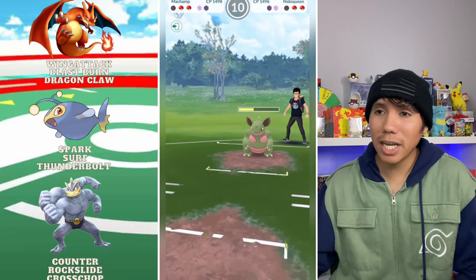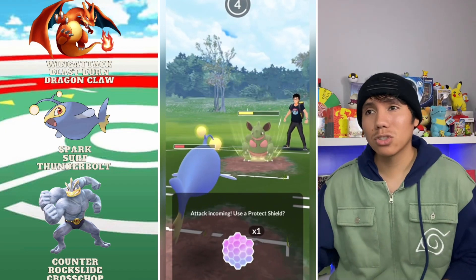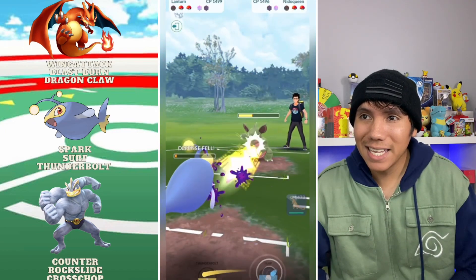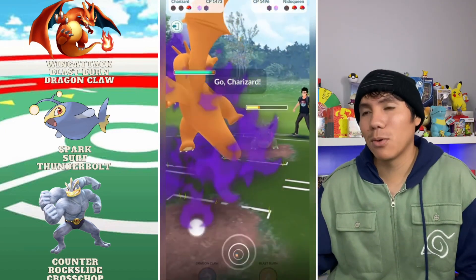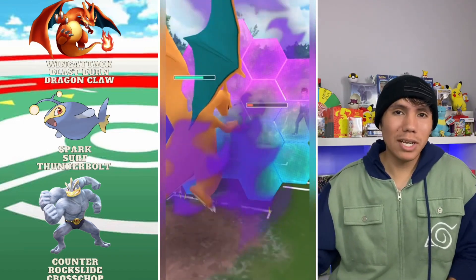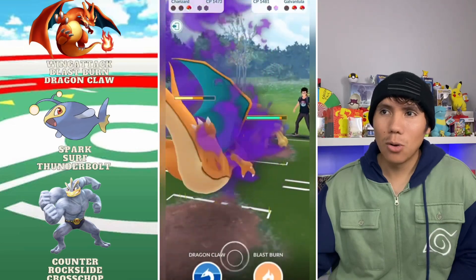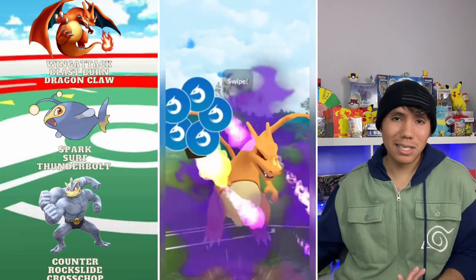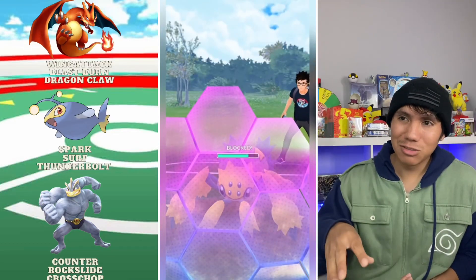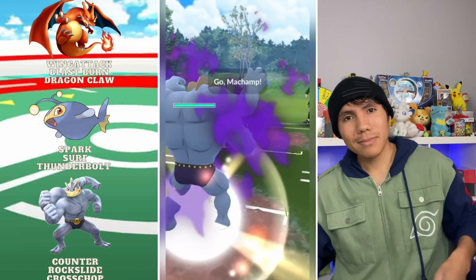The Cross Chop is resisted but at least it does a decent amount given that it's Shadow. We come back with Lantern but they throw some energy, poison fang us — not looking good. They have a Galvantula in the back, and that's it. They hold our defense and just chunk us with the electric fast move. RIP to the Zard — moving on to the next match.